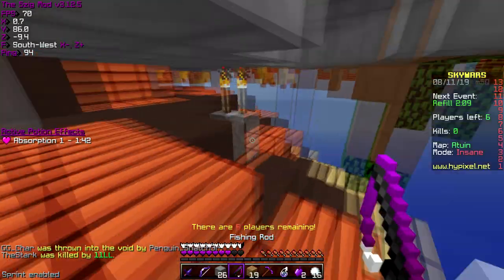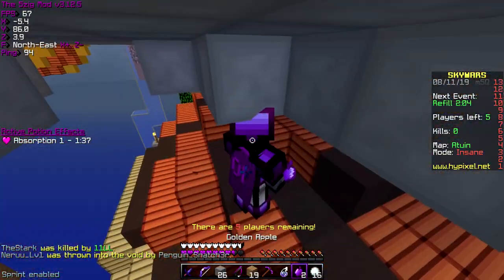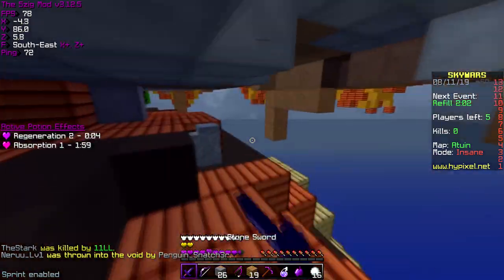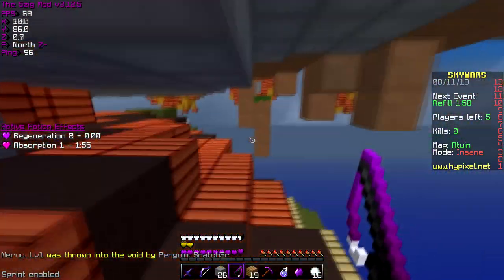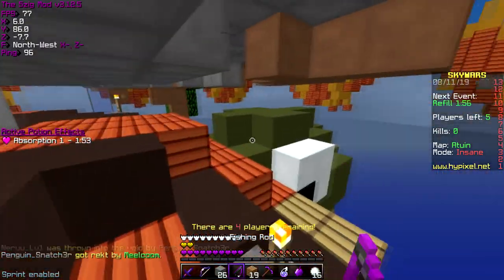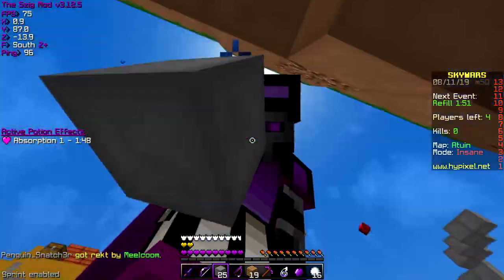It definitely looks really clean. I like the breaking animation a lot — it's got this border-style breaking animation which I like. The crosshair is a circle, which is fine. I have particles turned on so I can show you guys crit particles and stuff. The hearts are purple, diamond ore is purple, the pickaxe is purple — everything is purple, everything is Omicron, nothing is safe.